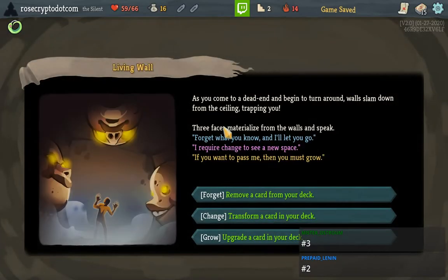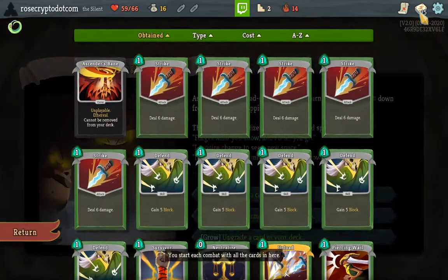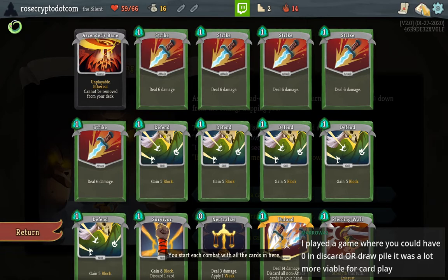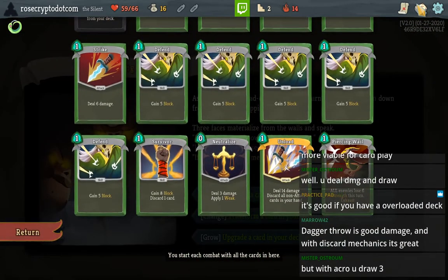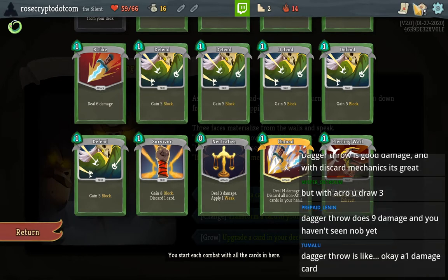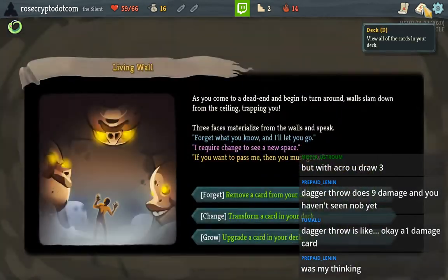Do you favor Dagger Throw? I want to hear your thoughts on that — I've always seen it as kind of a bad card. I guess it's more damage than Strike. If you could have zero in the discard or draw pile it was a lot more viable. Dagger Throw's good damage and with card mechanics it's great. But we've already got Unload. I guess Piercing Whale is bad versus Knob.